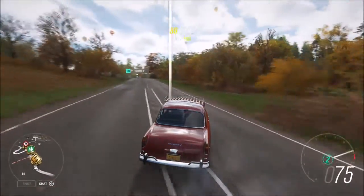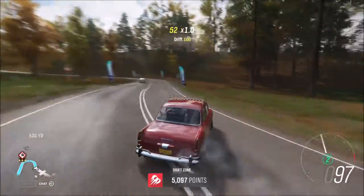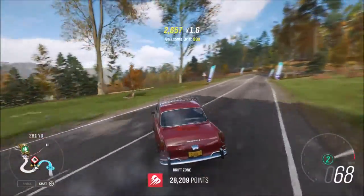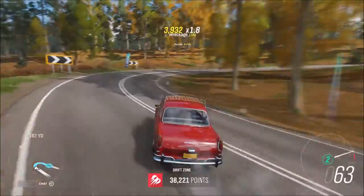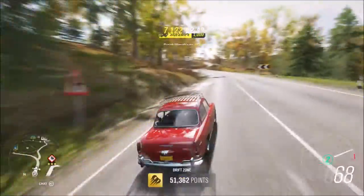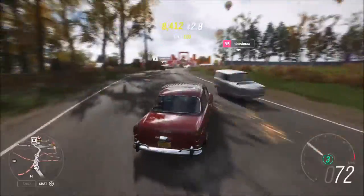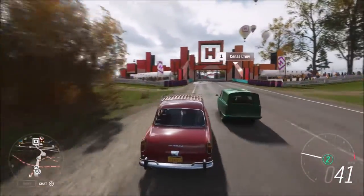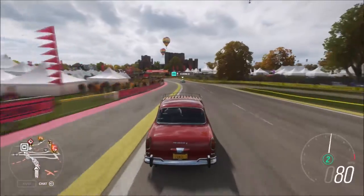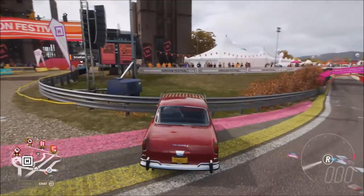It seems stable with the drift but it's not stable when you're trying to drive it in a straight line off of a launch. If you're trying to drive it in a straight line, I highly doubt you're going to be going in a straight line. Let's go over to the drag strip really quick — we'll do a little quick drag strip run.